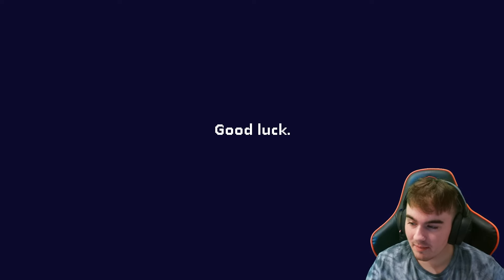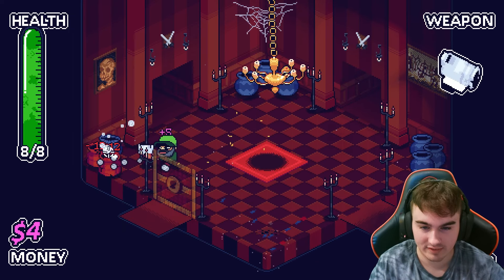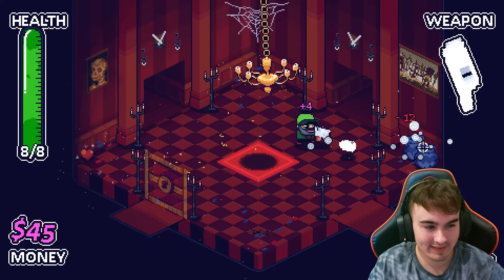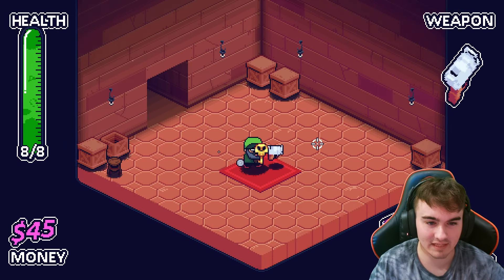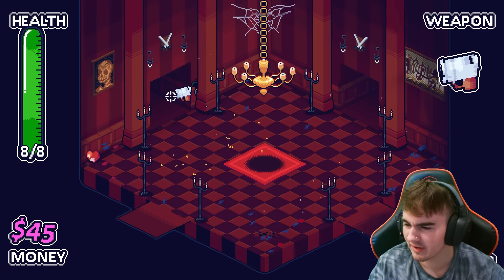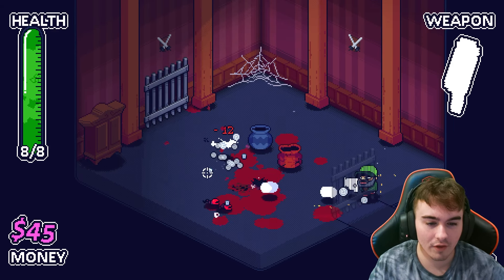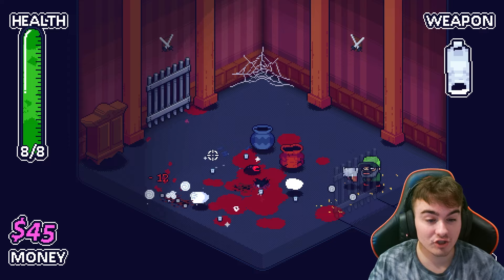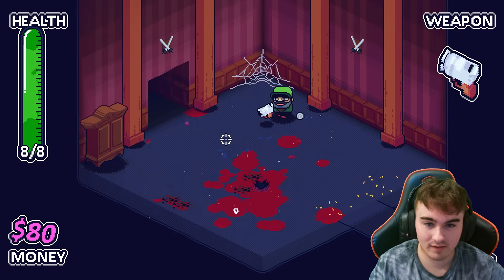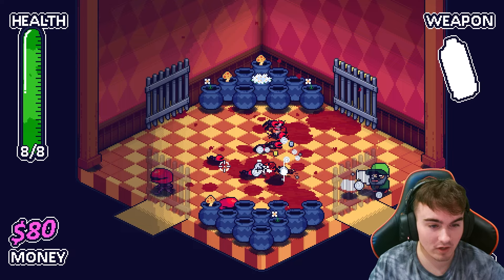This game is very similar to Isaac, Spelunky, and Enter the Gungeon, as you can visibly see the similarity to Enter the Gungeon. It's a roguelike, so it's procedurally generated. All the rooms are random, but there are actually secret rooms in this game — sometimes you'll find rooms just in these walls, and they'll either have money or bonus items in them. Which is pretty darn neat, if I say so myself.